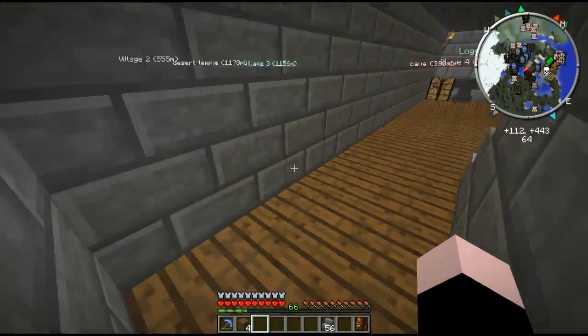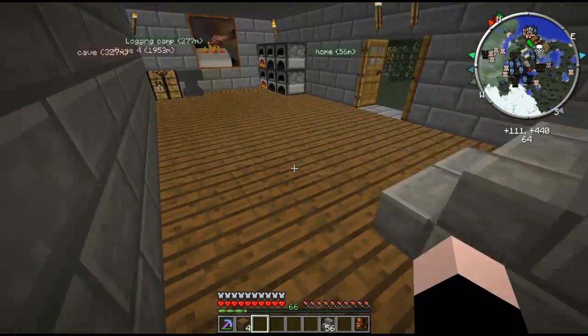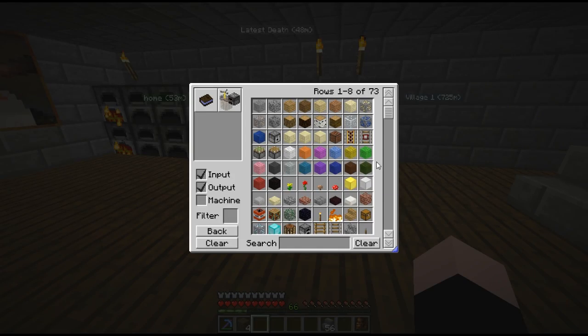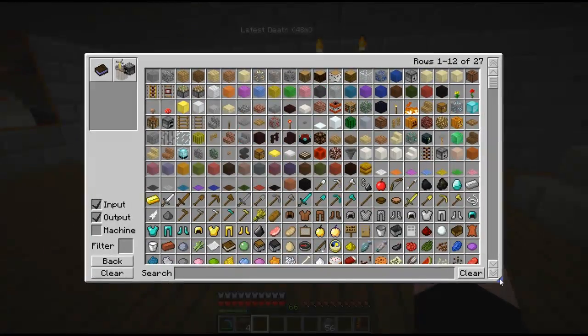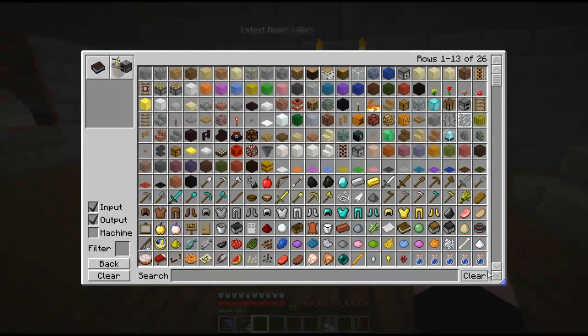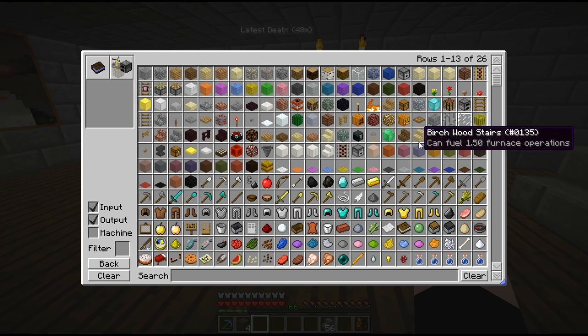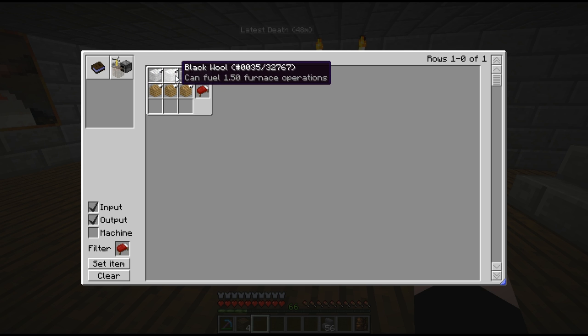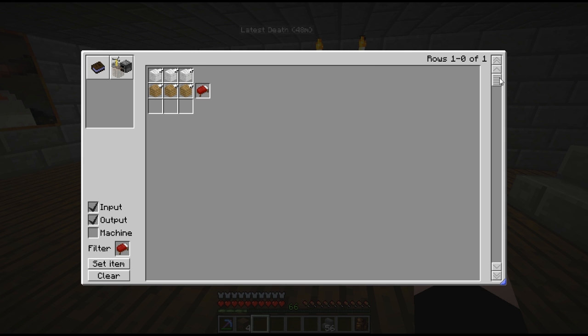All right, now I want to put a bed over here in this area, but I don't really know how to make it yet, so let's go look it up. Hmm, what — bed, bed, where are you? There you are. Wool — black wool, oak wood. All right.